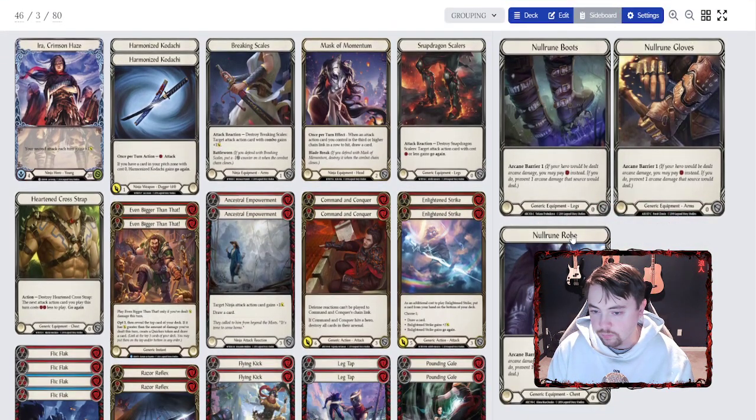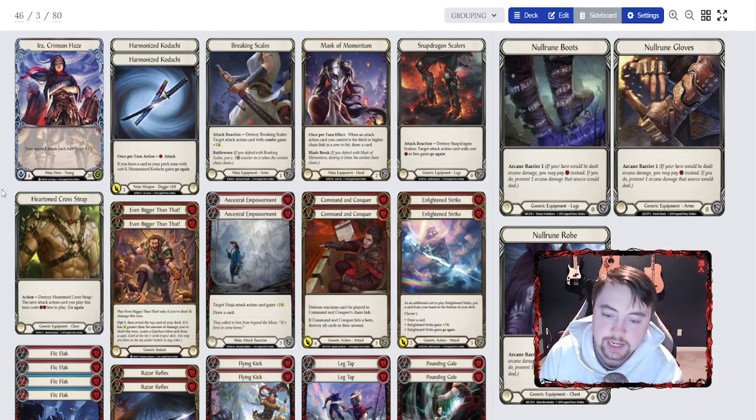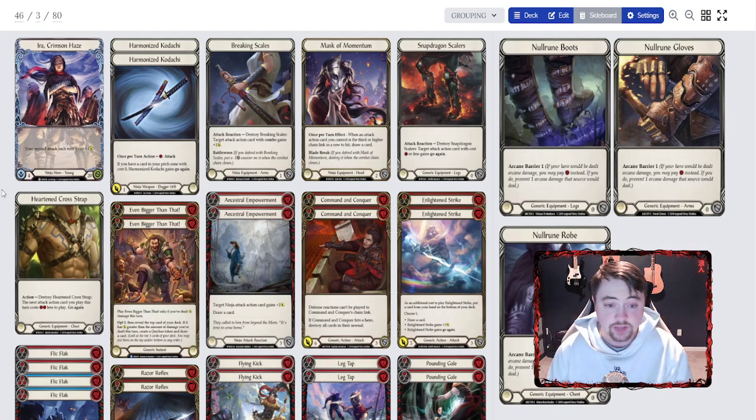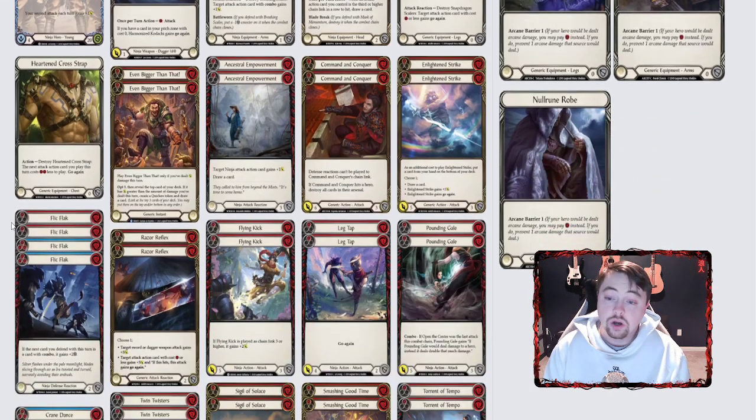I run null rune — three against Kano. I do not run mask momentum four even with the new toys; I want to keep mask momentum to force them to block that second kadachi. For a budget option if you don't have mask momentum, I'd possibly use hope merchants hood — it's the best value because it's going to help you reset your hand if you have a bricked hand and hopefully draw what you need. If you drew no blues, you want to use hope merchants hood to reset, and we're running 14 blues in this deck so it's still possible.